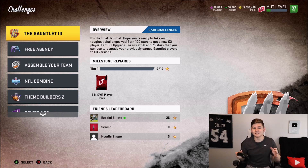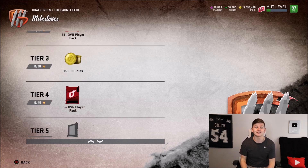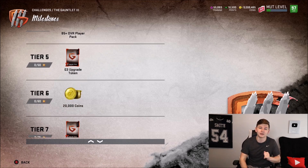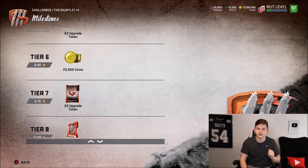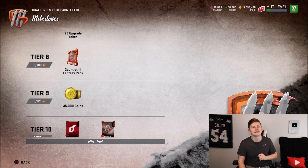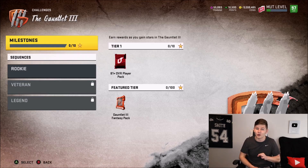The number 2 thing I would do is definitely play the Gauntlet 3. You get some decent rewards — an 81-plus overall player pack (I've seen people pull like 90 overalls), and you get 2 of those. Then you get 15,000 additional coins, an 85-plus overall player pack, and a Gauntlet 3 upgrade token. Tier 6 gives 20,000 coins, another Gauntlet 3 upgrade token. Tier 8 is a Gauntlet 3 Fantasy Pack with a choice between some pretty decent players. Tier 9 — 125 stars — gives 35,000 coins. And if you get perfect on every single challenge, you get a 92-plus overall player pack with the Gauntlet 3 Expert token.